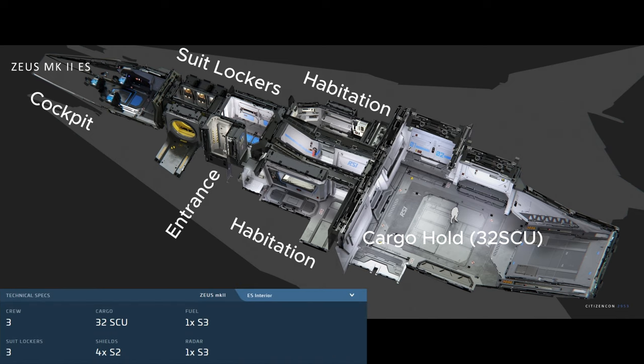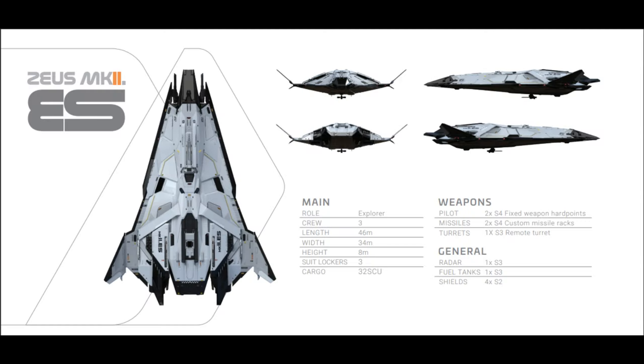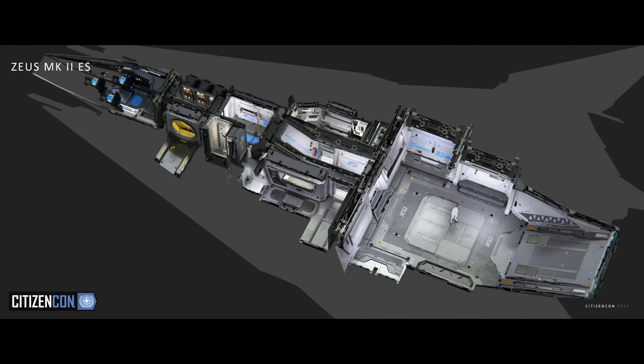It comes with a recommendation of three crew and the components it has are four size two shield generators, two size two power plants, two size two coolers, and two size four pilot controlled weapons. It also has a size three remote turret on the bottom which another player could control.